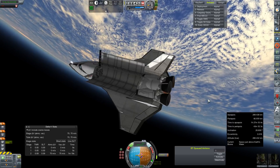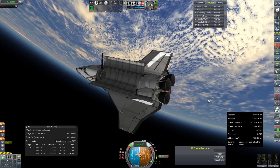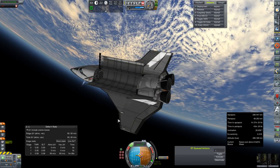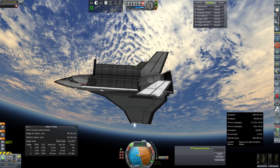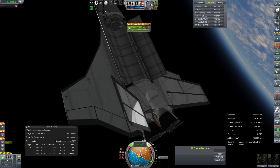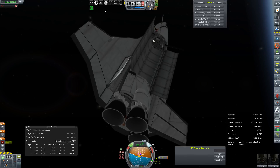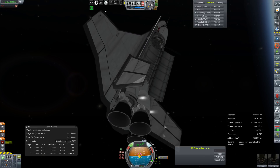Periapsis is down to 80-something kilometers. Node is wandering — of course the node is wandering. Maybe that correction would have been beneficial. Shutdown at 49 kilometers — not too terrible. Electric charge is fine; our fuel cells should have been running this thing pretty cleanly, all on their own. Make sure all of those are unlocked. That would be the RTG. Activate fuel cell — good enough. Let's kill that node.